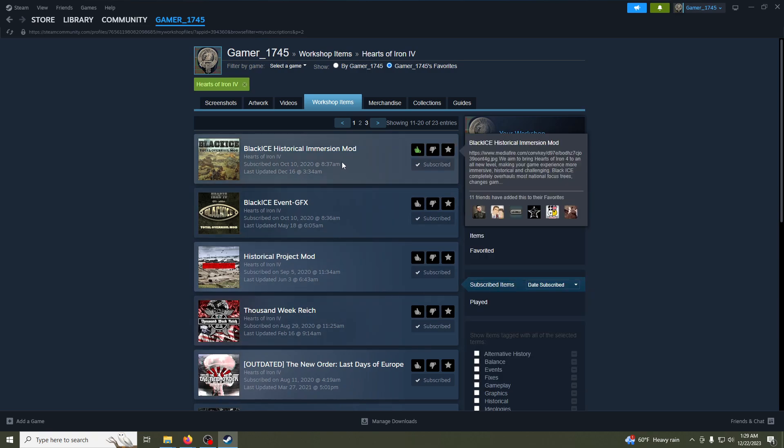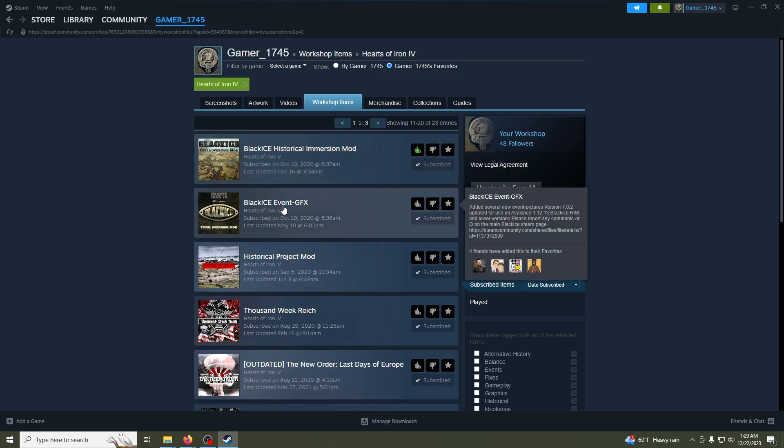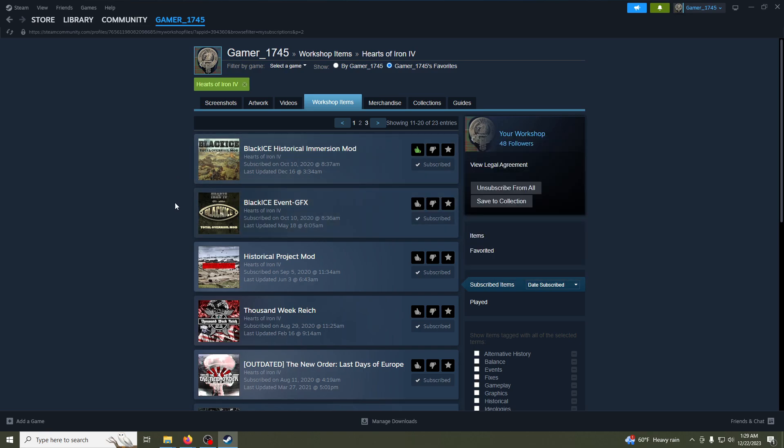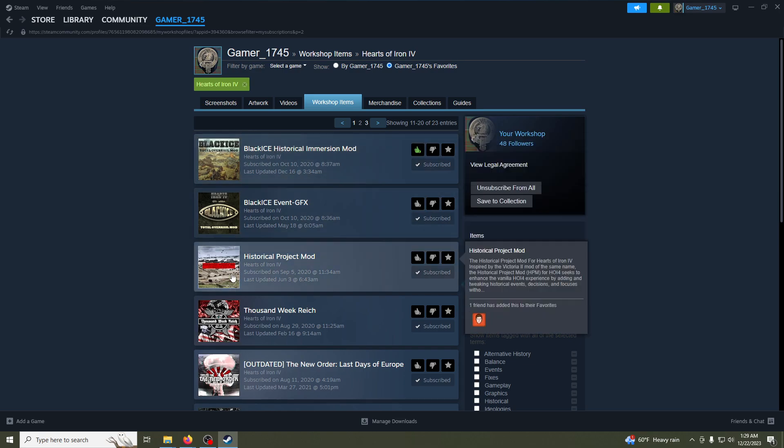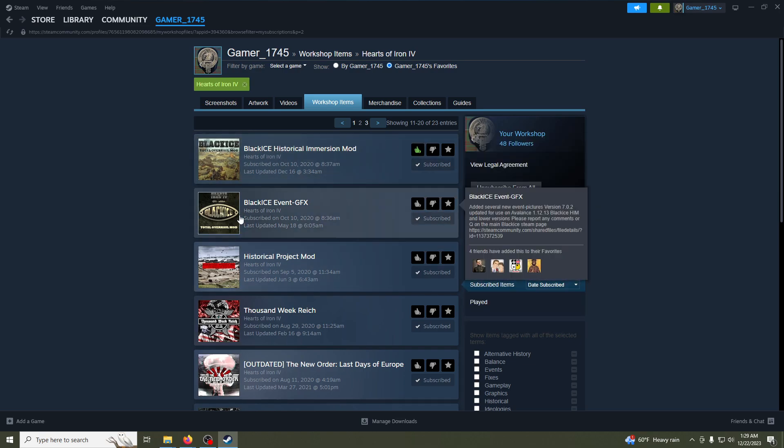You need these two mods: Black Ice Historical Immersion Mod and Black Ice Event Graphics. There is a peak max size for mods, and with all the graphics added to the game, it makes one mod too large. You can play without the Event Graphics mod, but you want it — it just adds more graphics.